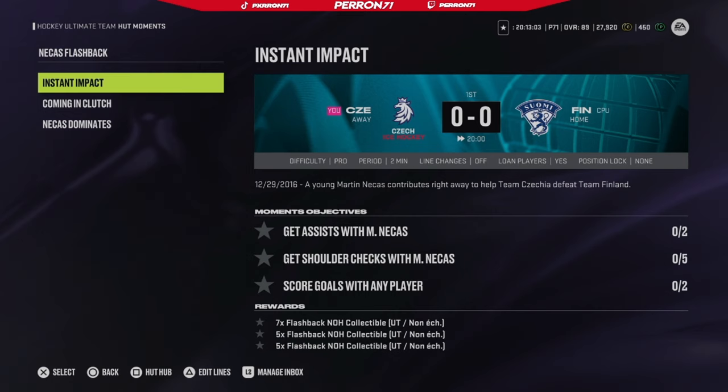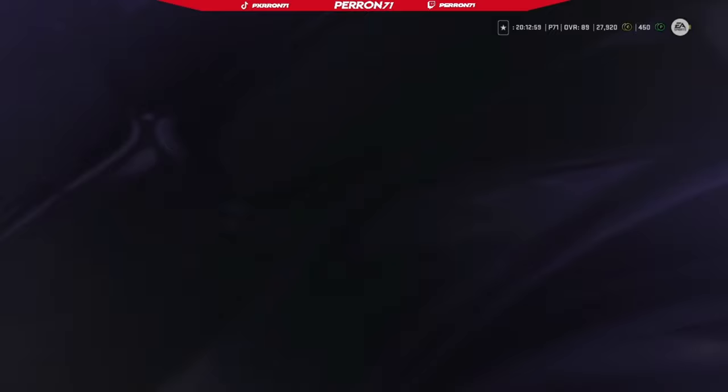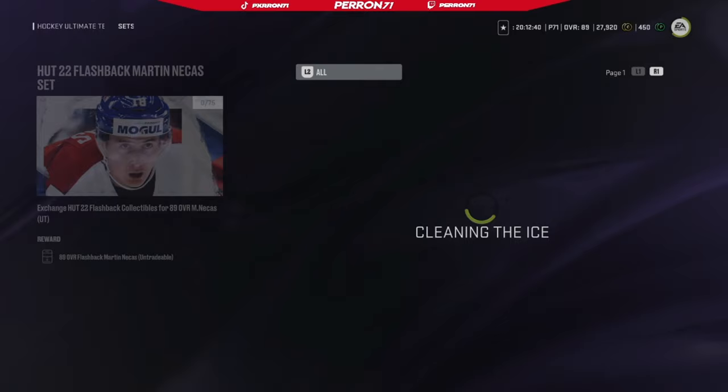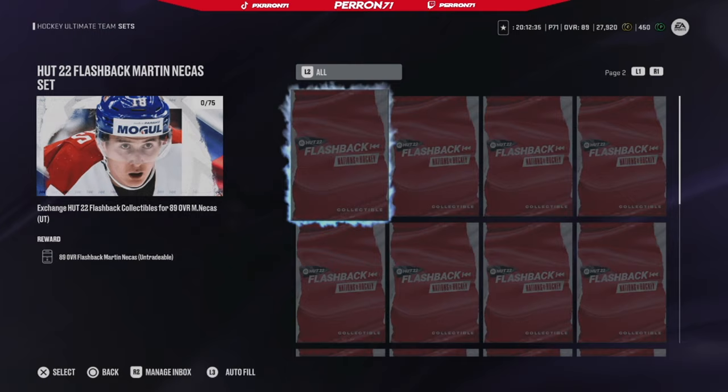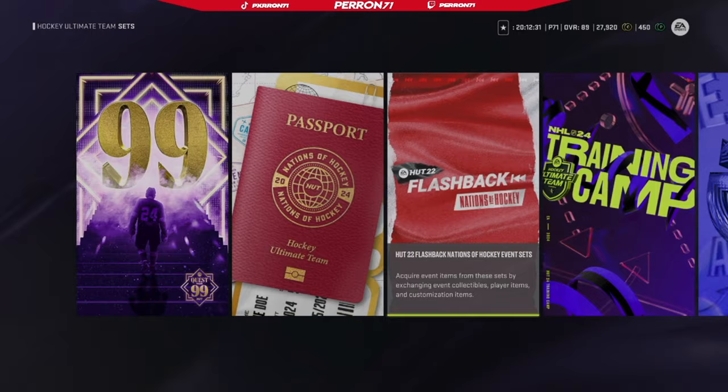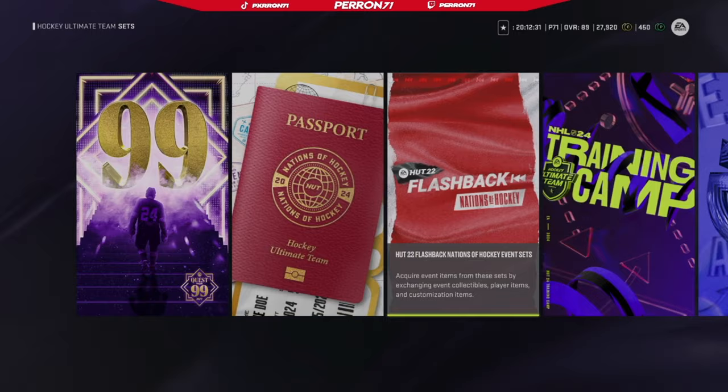You can see underneath the rewards - you're going to get these collectibles which add up to the perfect amount to actually make the card. If we head over to Sets here, you can see what it's going to cost to make the card. You're not going to have to upgrade it when you acquire it - it's going to be already maxed out at 89, which is huge. So here it is: 75 Flashback collectibles. You're going to get all of these from the challenges - it's 100% free.